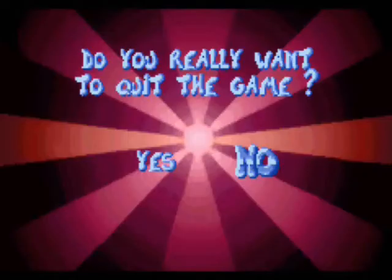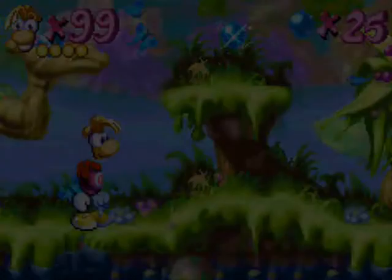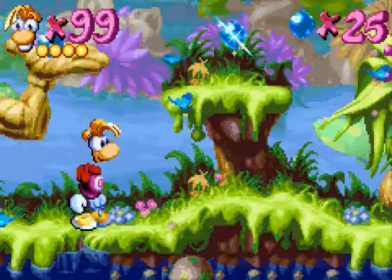Next up. At the pause screen, press down, left, right, left, up, and L. This is a brand new save file, but now we have all of Rayman's powers.